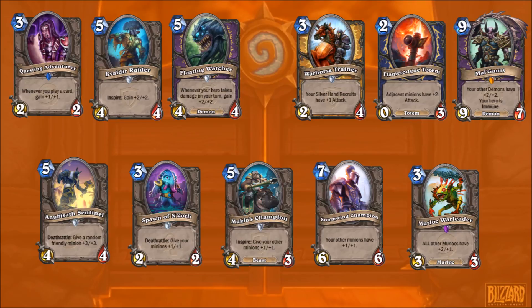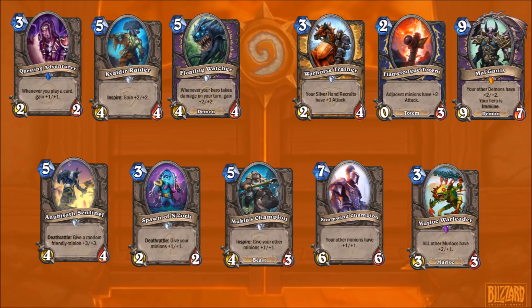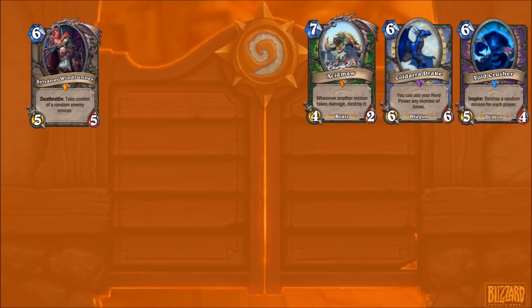Barnes is quite interesting when it comes to control. Probably the best example will be Sylvanas. You summon a 1-1 Sylvanas which you can possibly ping on the same turn - better than a 5-5 Sylvanas in some cases to steal the minion you want. Acid Maw could get a good trade or good board clear. To a lesser extent, Void Crusher and Cold Arrow Drake can be used for control.